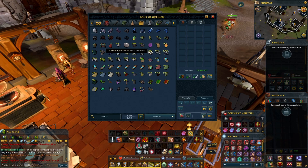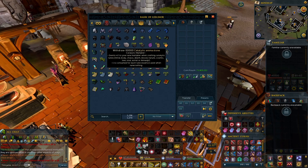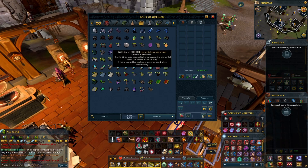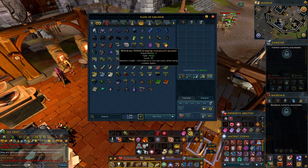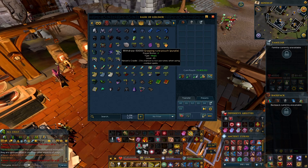For pure essence, do a good amount of Abyssal Demons — they drop a lot of that essence. Also regarding runes, there's the catalytic anima stone and elemental anima stone. I'm not too sure if they're going to incorporate these two into the runes, but it's good to have if you don't. Get another grasping rune pouch if you can, and a regular rune pouch, because we're going to have four new runes.